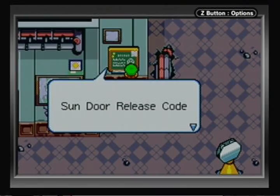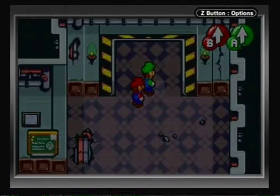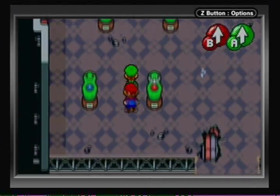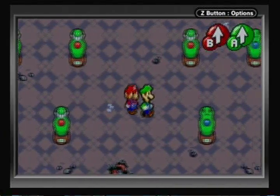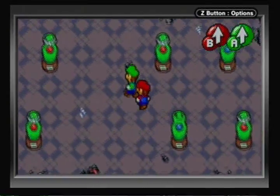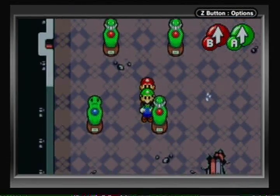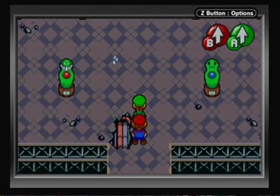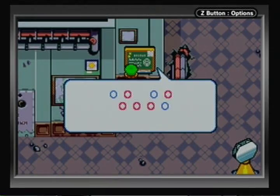There's actually a Sundor release code. There are two codes we have to enter. I already entered the first one — it looks like this: it's blue, that one's blue, and then three blues kind of like a triangle. I remember this by which ones are blue rather than which ones are red, because fewer are blue than red. Once we enter the first code and re-exit, the first code is locked in, so you don't have to do both in a row — just do the first one, then leave and do the second one.